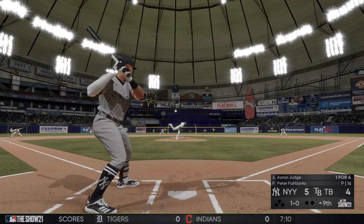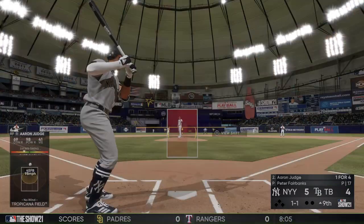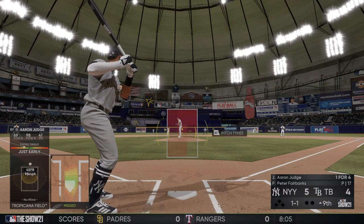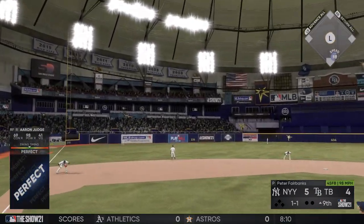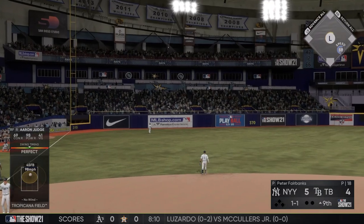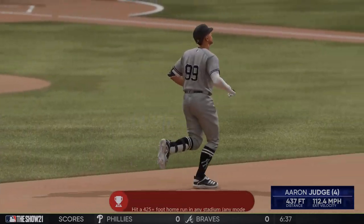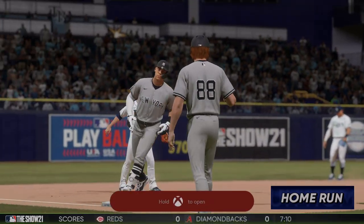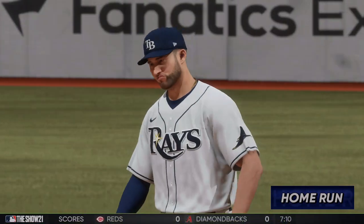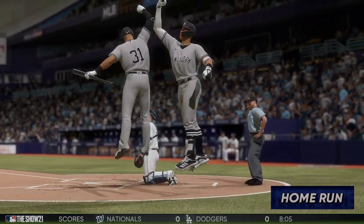Here it comes — swung on and missed. For me, I think this is a big deal that MLB The Show is on Xbox, because I remember back in the day this game has been — oh, a swing and a knee drive to left! Yes! What a monster to lead off the inning! Achievement unlocked: 'Baseball' — hit a 425-plus foot home run!